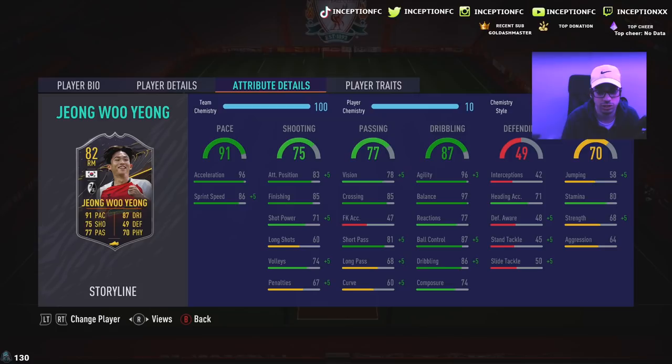He has 77 reactions. He does have 96 agility with 97 balance, which is definitely very helpful to have. Ball control at 87, 86 dribbling will make this card usable. The problem with this card is that no matter what chemistry style you give him, he's obviously going to be lacking in certain areas. So you will be using this card for fun in your Bundesliga teams for an 82 rating.